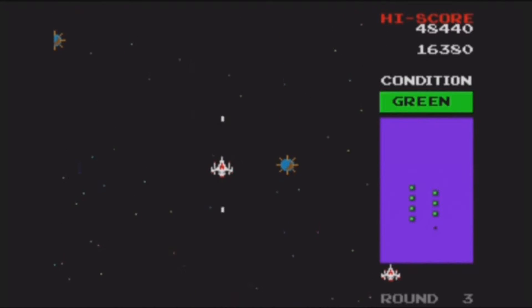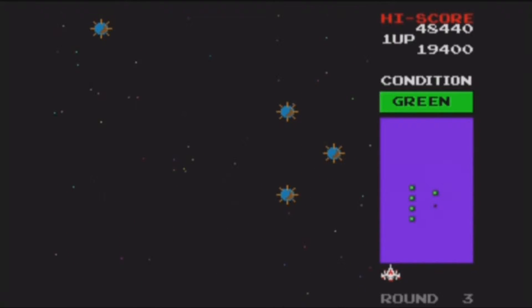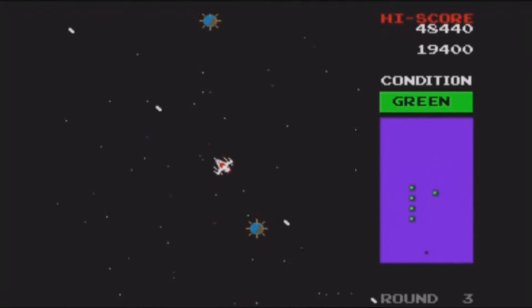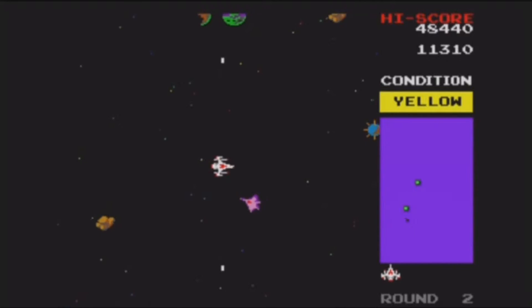Your goal is to shoot all the green bases because they're not red enough. There's a bit of red in them, but they're not completely red, so you have to destroy all of them until they are red, which involves explosions.